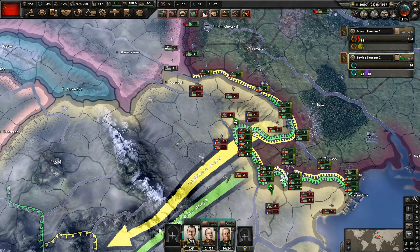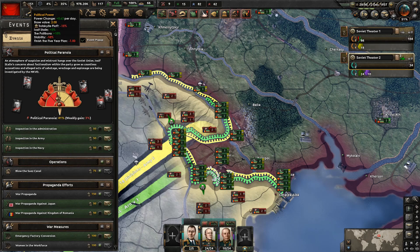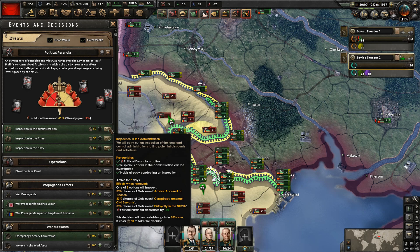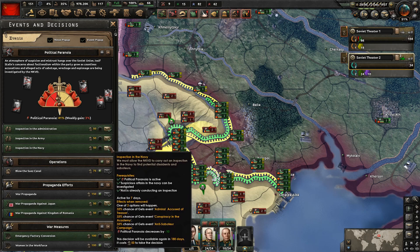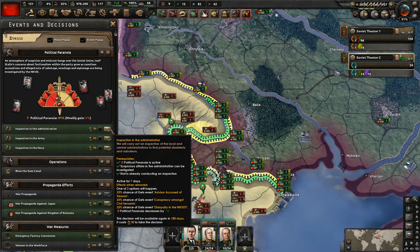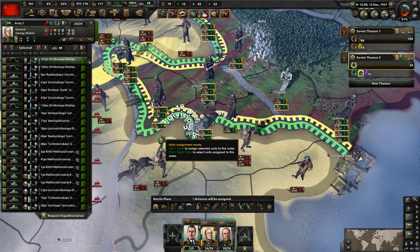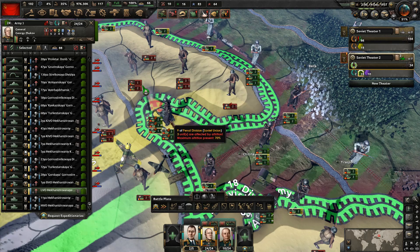There's one more thing — we need to spend our political power. Rather than get something else, we really need to deal with the paranoia. This is becoming a problem. We're not going to be able to get it where it's not a problem — even with the 20% dropper, the one I'm going to use is only a drop by 10. I would really like to avoid them hitting our army or our fleet. We'll try this one out. It'll be a week before that fires. I'd rather do it myself than have Stalin choose which one's going to happen.